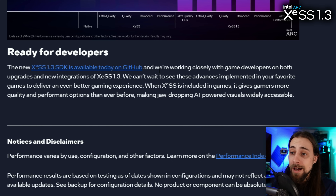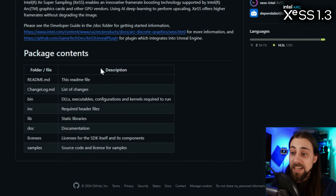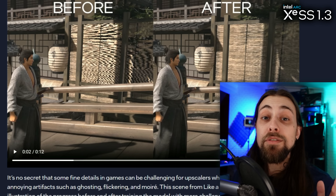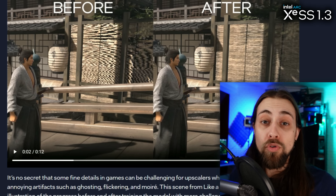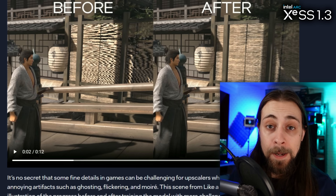The new XeSS 1.3 SDK is available today on GitHub, and Intel is working closely with game developers on both upgrades and new integrations. When XeSS is included in games it gives gamers more quality and performance options, making AI-powered visuals widely accessible. Wrapping up: we now have DLSS 3.7, FSR 3.1 coming soon in Ratchet and Clank, and XeSS 1.3 — a big improvement over 1.1 and 1.2 in both performance and visual fidelity.